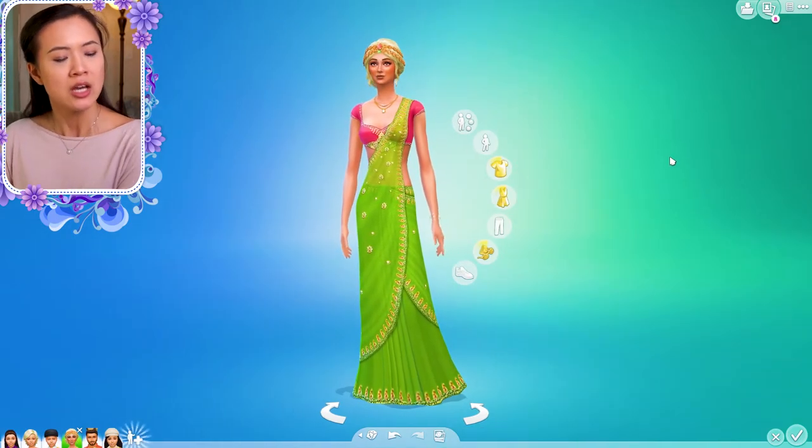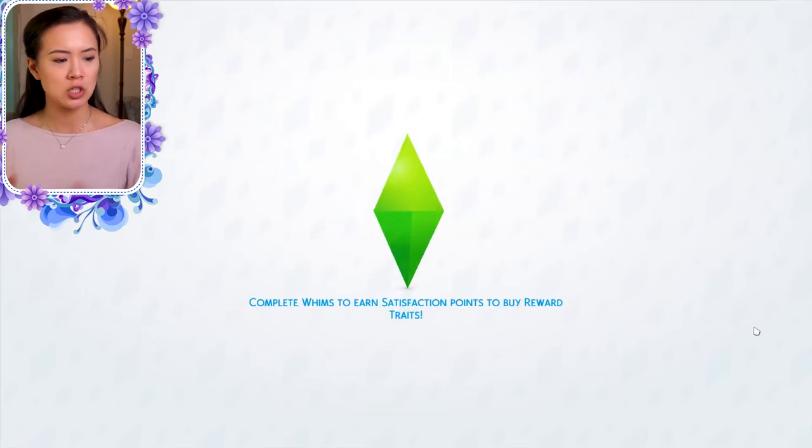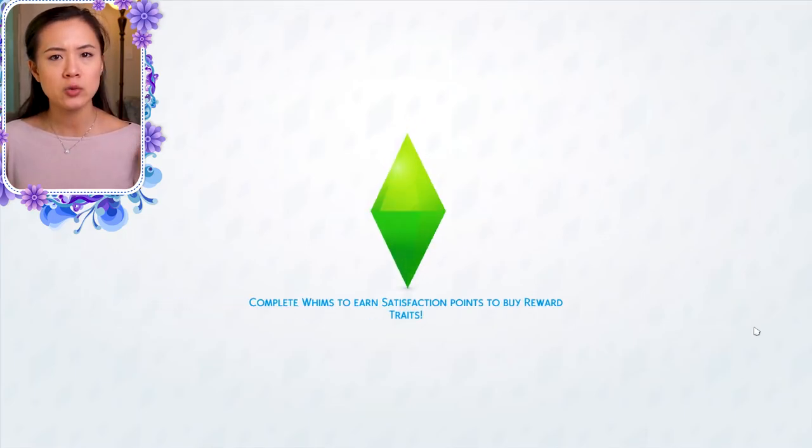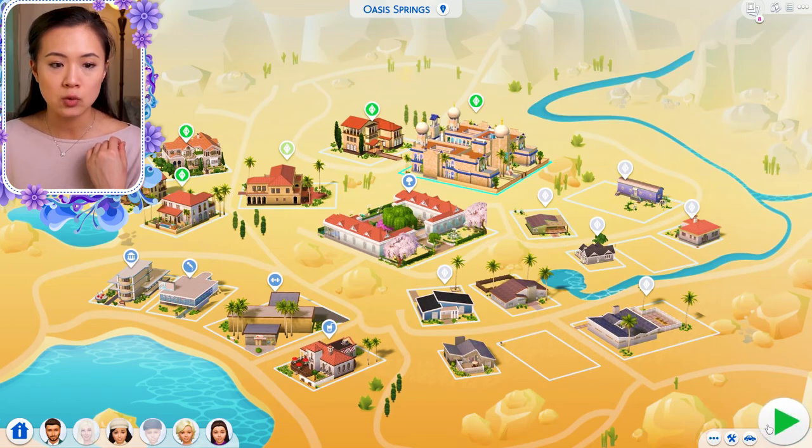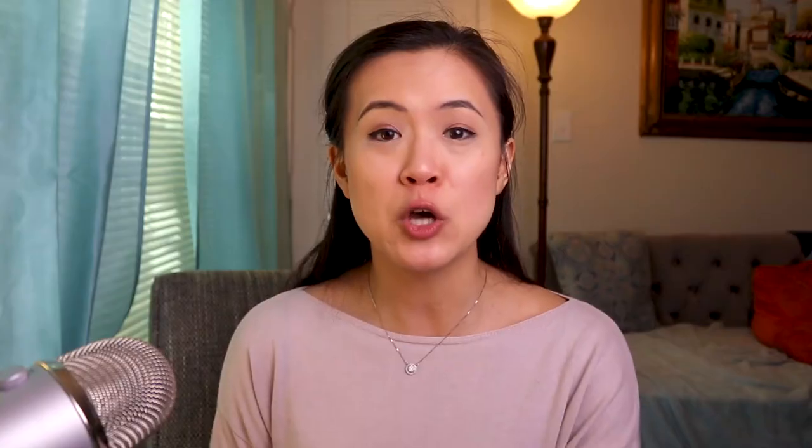That's pretty much it for this episode. I want to download that other dress and show it to you guys in the next episode. I'm going to end here — I do want to focus on the royal family of Oasis Springs in the next episode. I hope you guys enjoyed this and I'm so sorry I couldn't show you what happened in the past episodes with everyone passing away. Thank you so much for watching, don't forget to subscribe, turn on notifications, and hit that thumbs up!